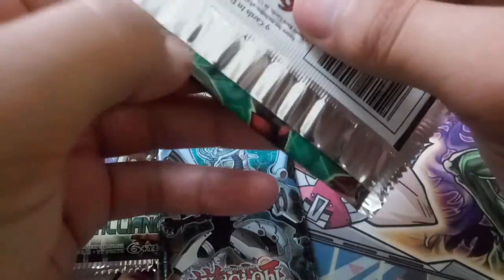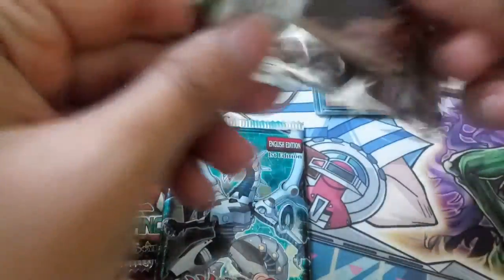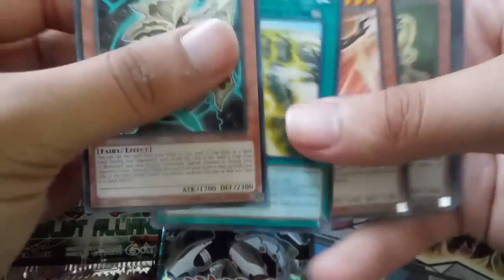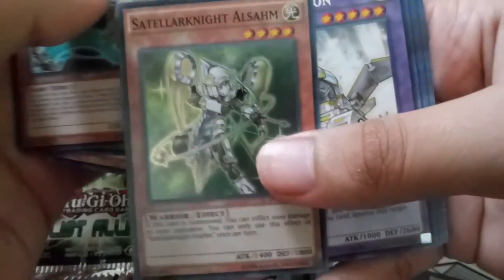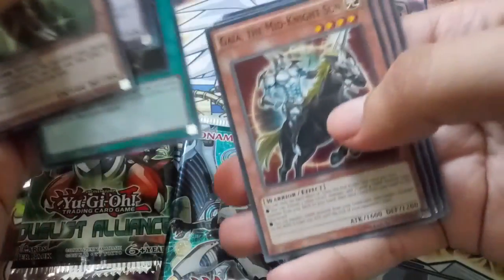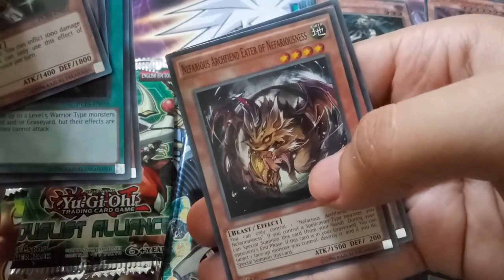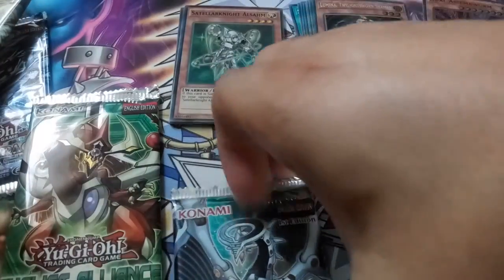Duelist Alliance with Odd-Eyes on the cover. Alright — an Artifact Yang Zing Pora, and our super rare — hello Satellite! And this is my third Panzer Dragon, nice for Cyber Dragons. Oh, it's a Gaia the Midnight Sun — I never knew about this one, cool. And then more ritual support, neat. Put those there.